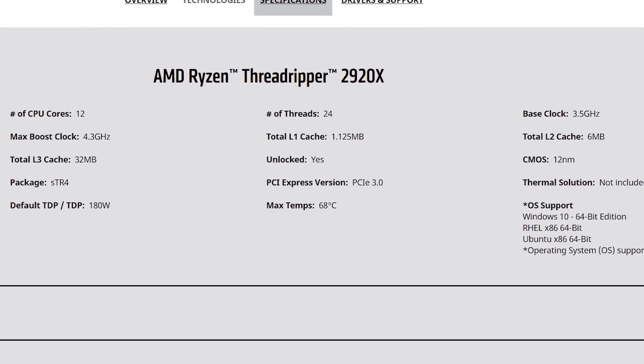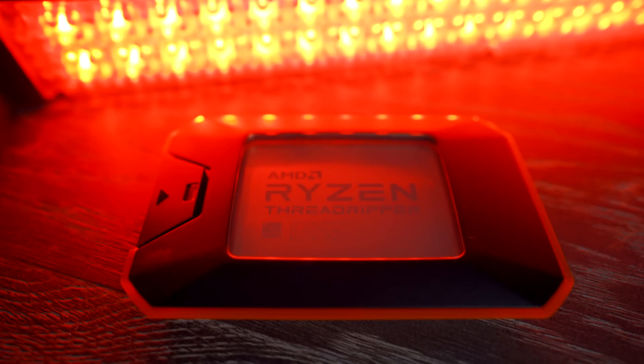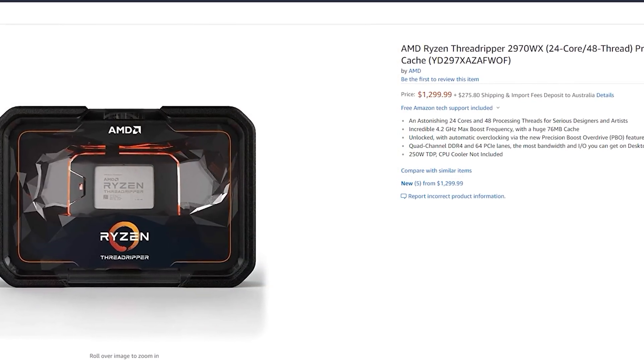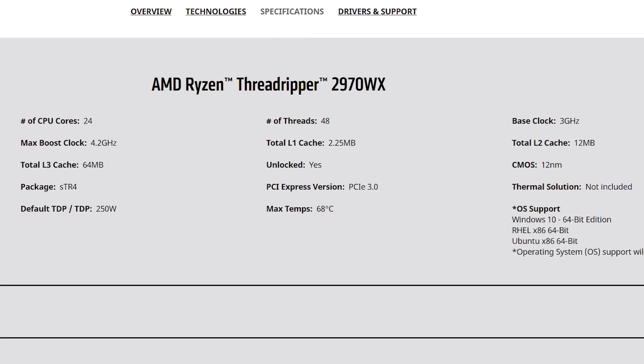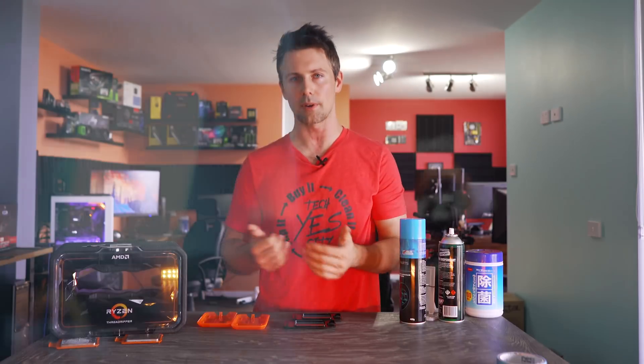And then they've got the 2970WX: 24 cores, 48 threads, coming in at $1300 US dollars or in Australia $2040 AUD, with a base clock of 3 GHz on all cores and turbo up to 4.2 GHz. How do these compare against the current stack of Threadripper chips out there?